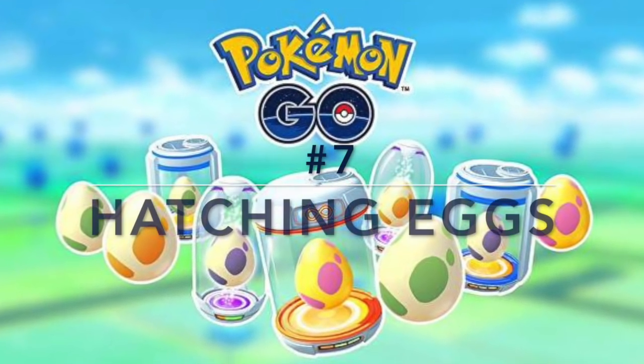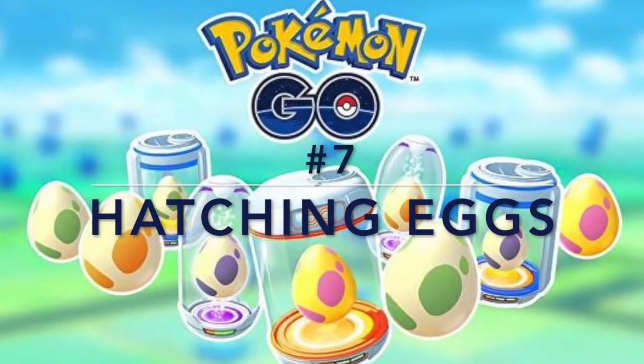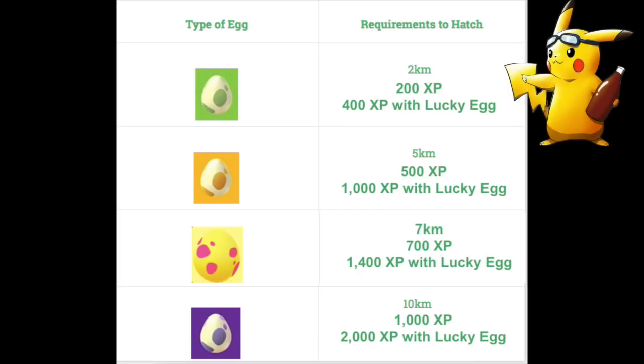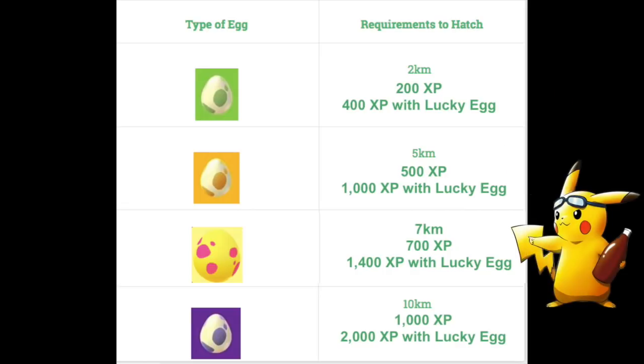Hatching eggs is another great way to get XP — you earn 100 XP per kilometer hatched. A 2km egg gives 200 XP (400 with a lucky egg), a 5km egg gives 500 XP (1000 with a lucky egg), and a 7km egg gives 700 XP (1400 with a lucky egg).